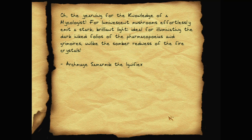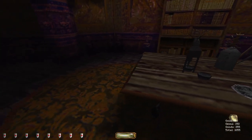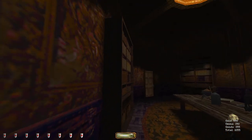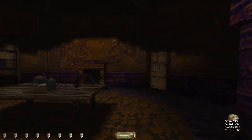Finally, with utmost care, the fire crystals shall be anointed with the balsam. Transgression of this procedure shall end with the pale incarnadine colors instead. The yearning for the knowledge of a mycologist - while luminescent mushrooms effortlessly emit a stark brilliant light, ideal for illuminating the dark inked polyos of the pharmacopias and grimoires, unlike the sombre redness of the fire crystals. Archmage Samarmic, the Edenfix. The fire maker.